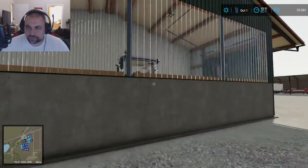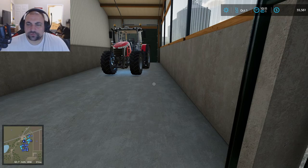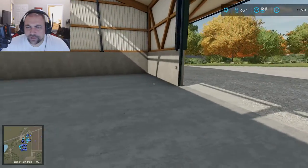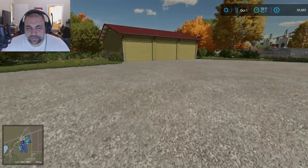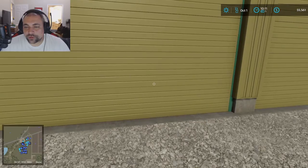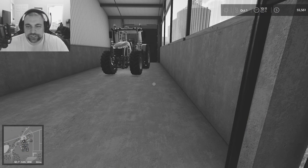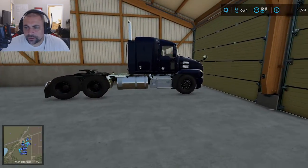This storage shed also has a maintenance bay in it — one of my tractors is in there because it needed to get worked on. Here's some more storage; I don't really have much in here yet, not really sure what I'm going to do with it. As we come over to the little garage here, this is where I'm keeping tractors. I have three — the other Massey Ferguson is somewhere. Got two of the big ones, one of the little ones, and then my semi truck for the trailers.